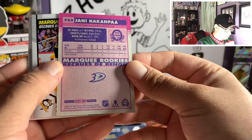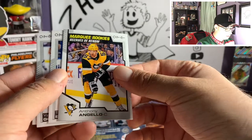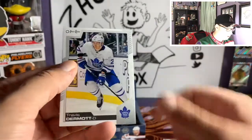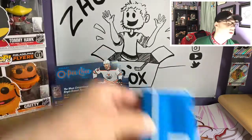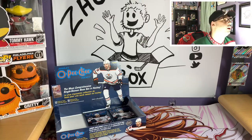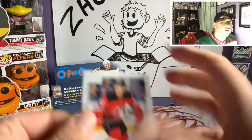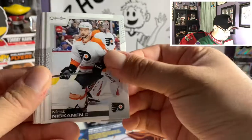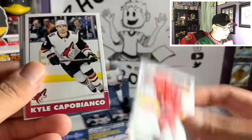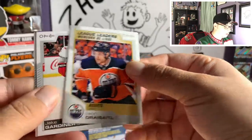Pack fifteen: Nathan MacKinnon, Jason Demers, Linus Ullmark, Brendan Saad, Adam Larsson, marquee rookie retro of Yanni Hepcanepa — not one I know. Also a marquee rookie of Anthony D'Angelo, Tyler Bozak, Yanni Gourde, and Travis Dermott. No Quinn Hughes yet either — well, that's actually good since I need to open another box to chase that Gritty card. I really hope Gritty doesn't become another long chase like that other rookie card.